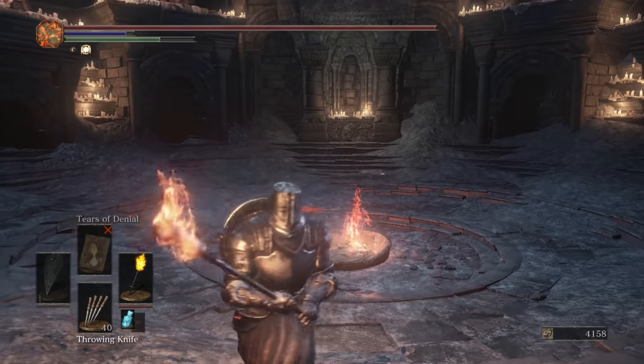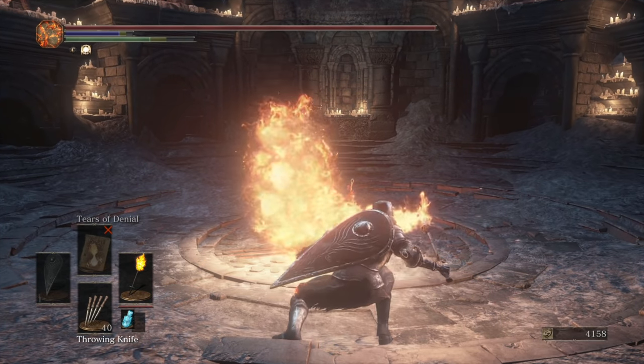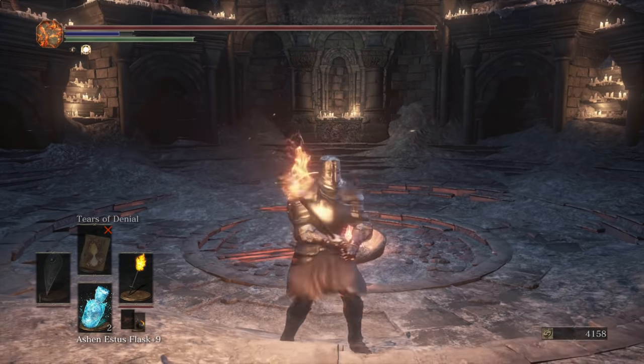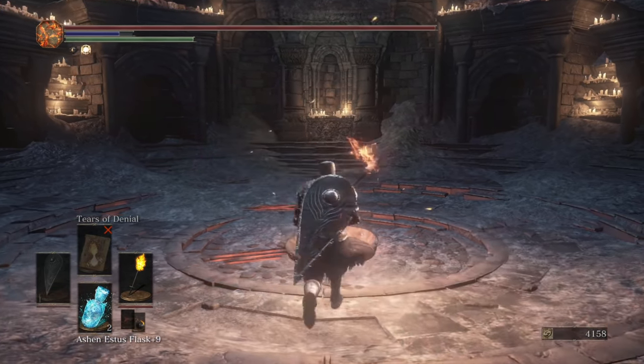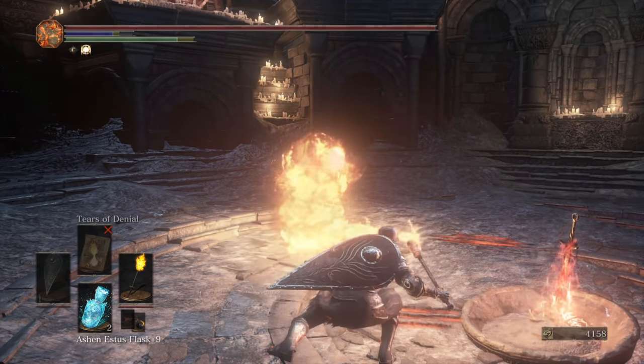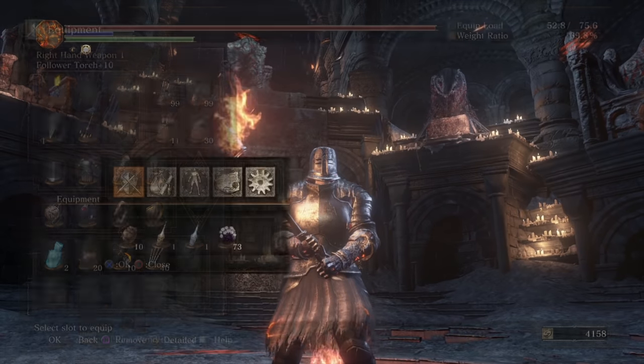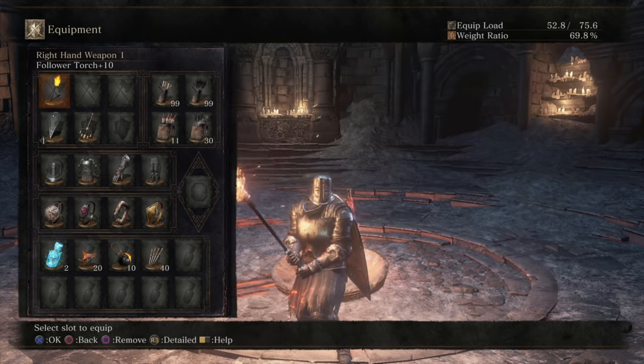And then the weapon art is what makes it really unique. I know the weapon art has quite a lot of hyper armor - I don't think I've been interrupted when I tried that in the past. But I'm imagining like an ultra or a great hammer would stun you out of it. Other than that, maybe you'll be able to tank some things and go for the weapon art trade. Alright, that's pretty much it. Let's go into the arena, boys.